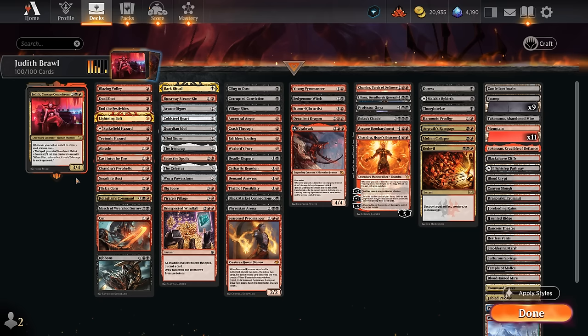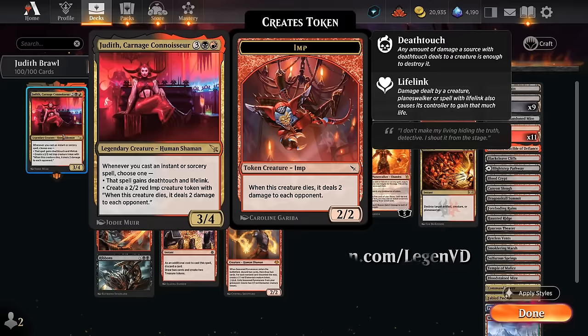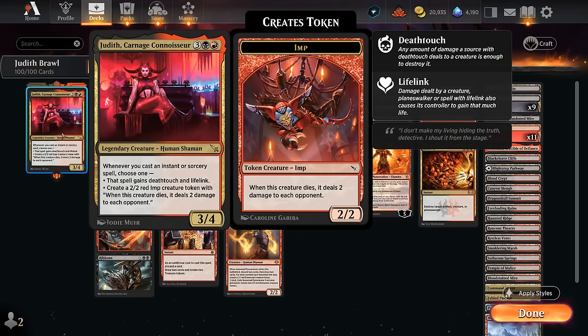Hello and welcome to another Brawl Game to the video. Today we're taking a look at a red-black spells deck featuring Judith, Carnage Connoisseur as our commander, voted on by my supporters on Patreon. This 5-mana 3/4 says whenever we cast an instant or sorcery spell, either give it deathtouch and lifelink, or create a 2/2 red imp creature token that when it dies deals 2 damage to each opponent.